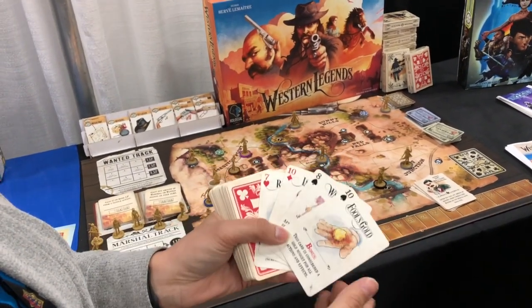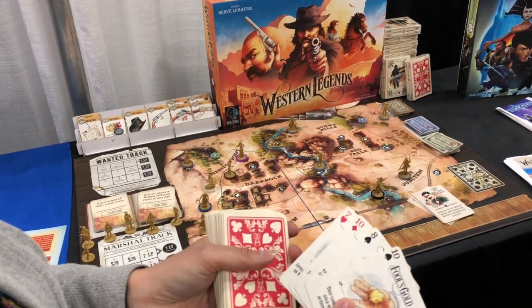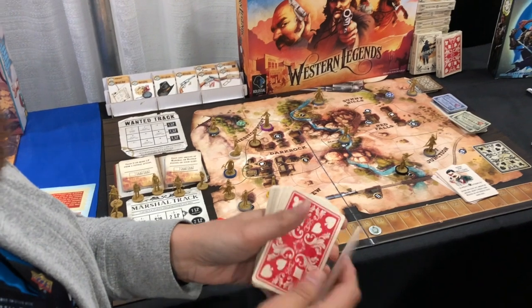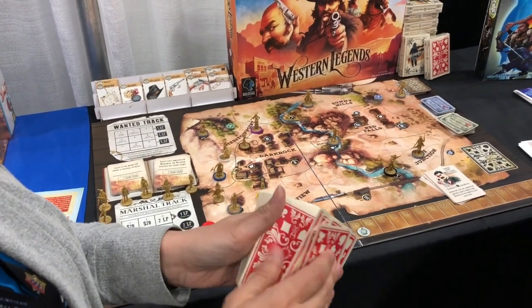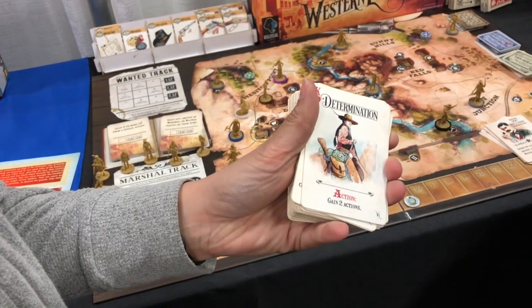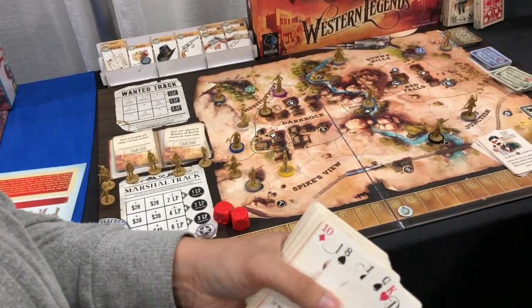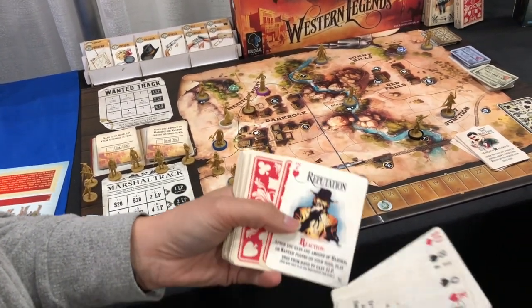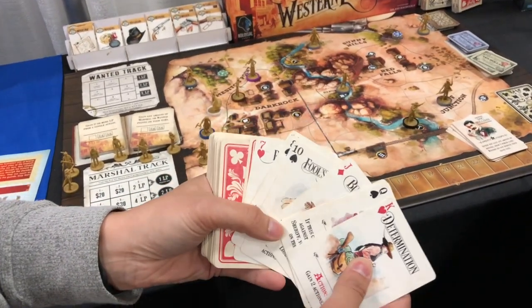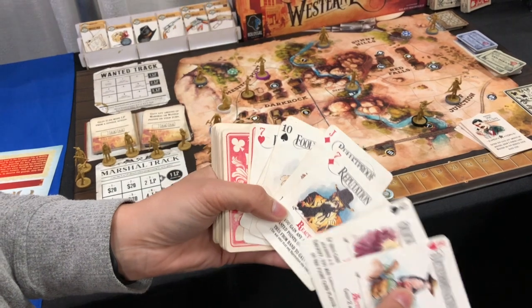Cards are also used as actions. Let me find one that actually says an action on it so you can see what that looks like. There's one — 'Determination, Action: Gain two actions.' Because you have three actions per turn. Really beautiful artwork, by the way. Roland McDonald is amazing and just did an incredible job with this game.